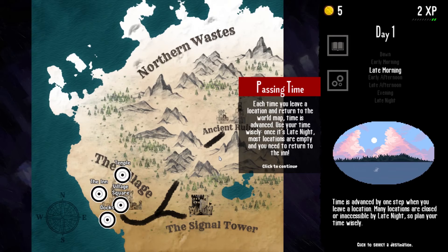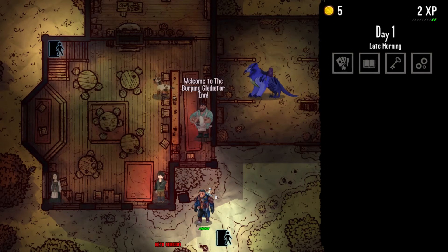Passing time: each time you leave a location and return to the world map, time is advanced. Use your time wisely. Once it's late night, most locations are empty and you need to return to the inn. So you've got a built-in time limit on how long you can take to resolve the scenario. The column on the right shows exactly what time of day it is, which is also relevant because certain events or characters will only be present during certain times of day. We will begin our investigation in the most logical place — the scene of the crime.